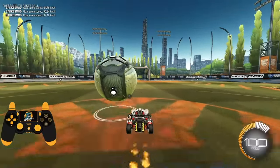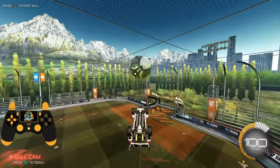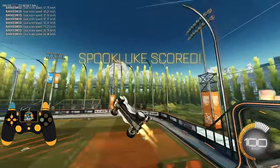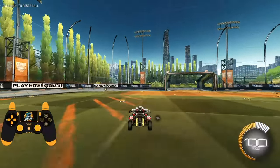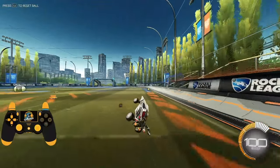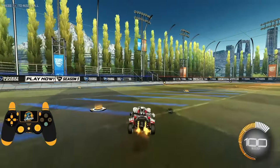First, we're going to start with what I like to call step zero, and that is key binds. The reason I call this step zero is because you really have to have it down before you even get started learning the mechanic. Before you can begin to learn air roll, you really want to get a good set of key binds picked out — the last thing you want is to go back and relearn everything because your key binds are bad.